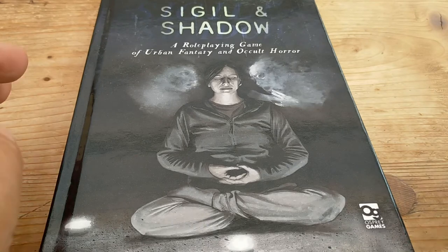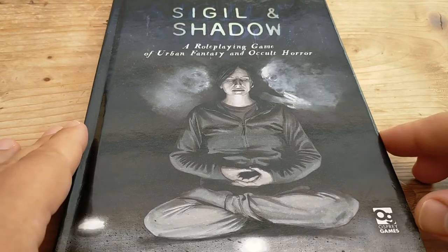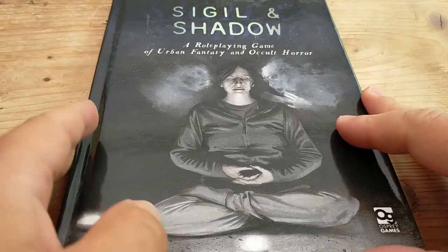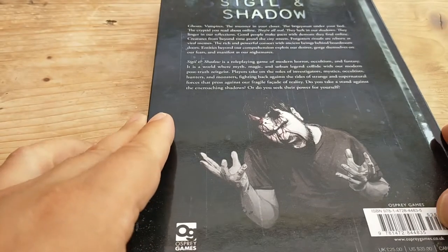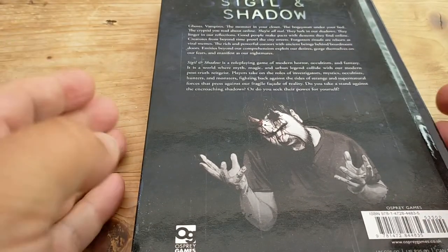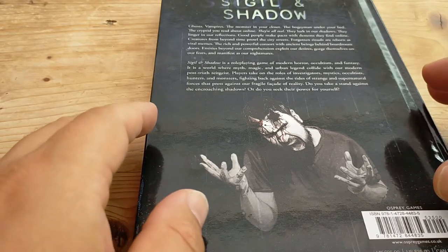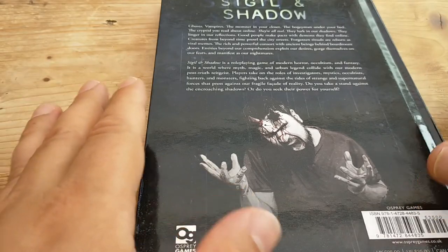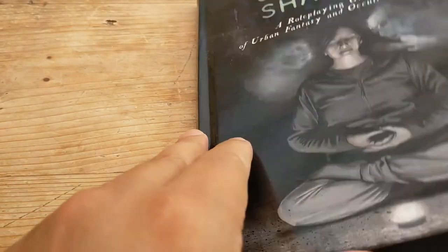Hello, and in today's video we're going to talk about Sigil and Shadow, a new role-playing game by Osprey Games. I haven't heard too much about this, but I believe it's a D100 rule system based on a fantasy role-playing game rule system that came out a few years ago. And this is sort of a Call of Cthulhu, Esoterrorist, Delta Green sort of setting, and it's a role-playing game of urban fantasy and occult horror. Being Osprey Games, it's got some really good production quality.